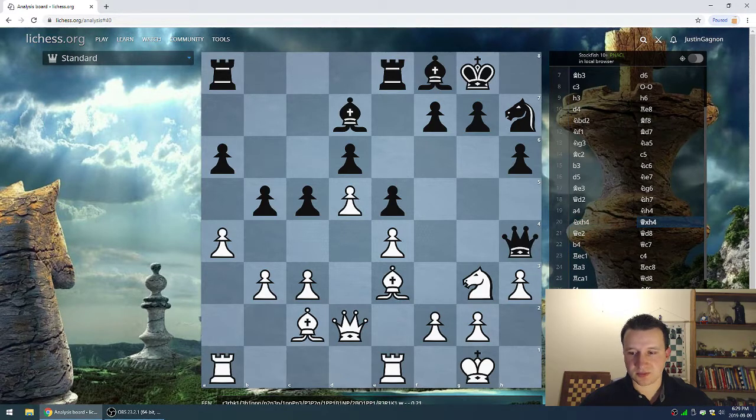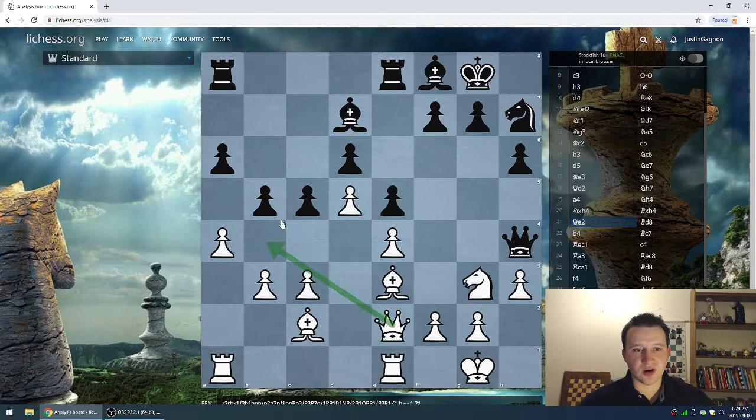Knight takes, queen takes. Queen e2 — shuffling the queen over here, eyeing this pawn. Kasparov decides to retreat the queen back to d8, maybe feeling the queen is a little bit out of place and would do a better job back on his side of the board. Sometimes in certain positions a piece can be out of place for a very long time, so he makes a wise move retreating the queen right away.